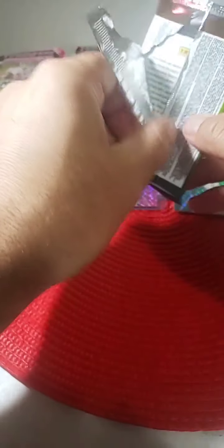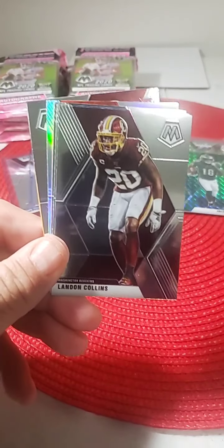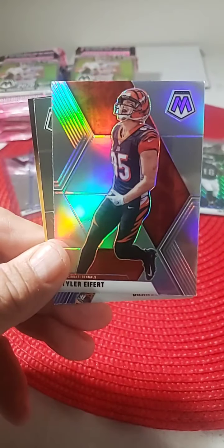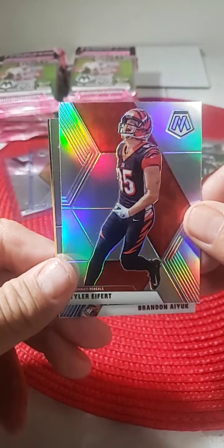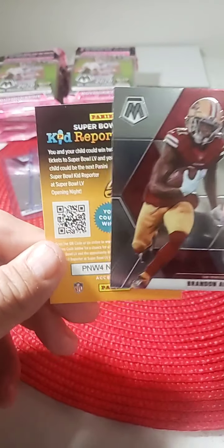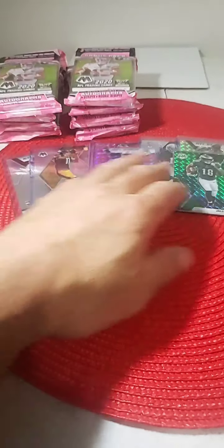Here we go. Drew Brees Saints, Landon Collins, Mark Andrews, Aaron Rodgers, silver Tyler Eifert silver for the Bengals — silver card right there, we'll put that in. Brandon Aiyuk for the 49ers — nice receiver. Put him in a sleeve. Nice job there for the Niners. Nice little silver.